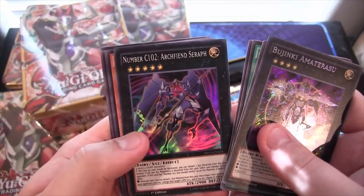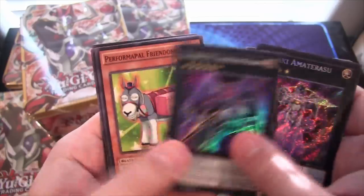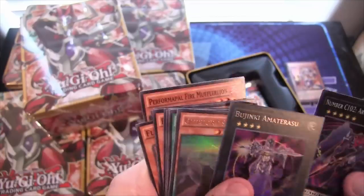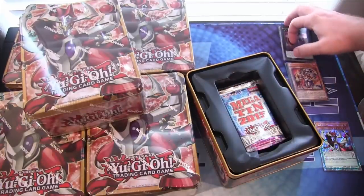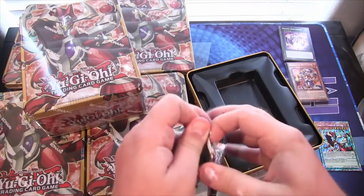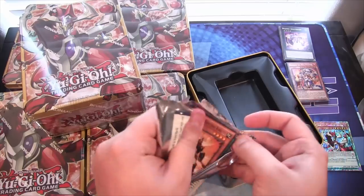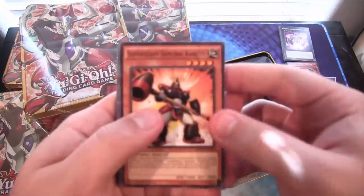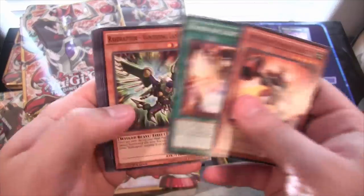And Number Chaos 102 Archene Sereth. I have quite a few of the Cleve Forts — hopefully those are some of the better ones to get. I haven't really seen prices on a lot of the Mega Tins stuff. I don't think I'm going to build Cleve Forts, so I don't mind selling the extras or trading.